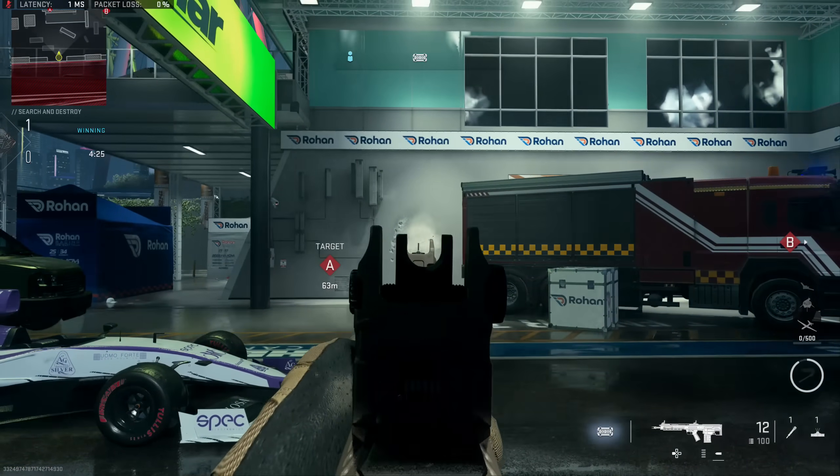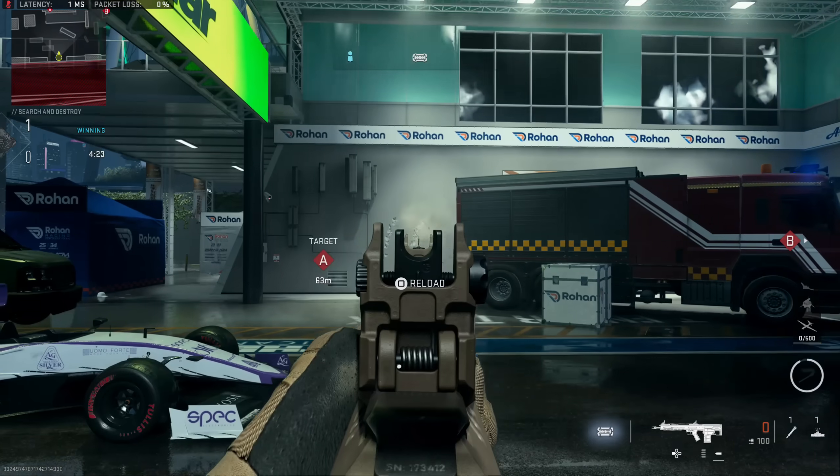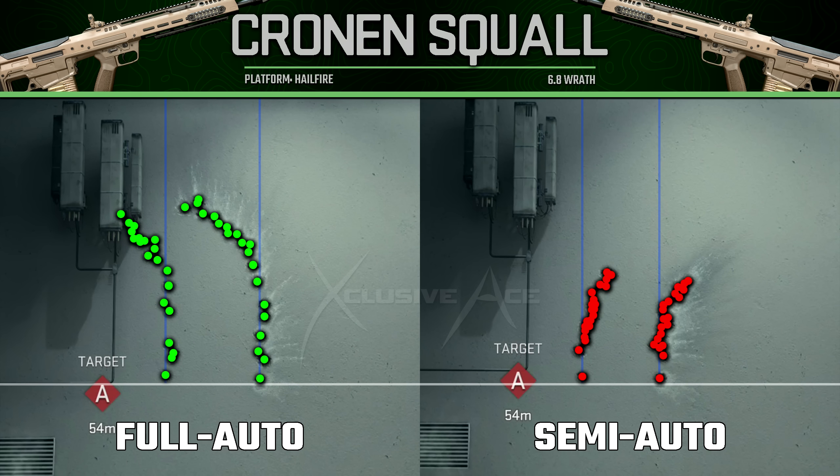Now let's look at the recoil comparison. In full auto it kicks pretty much straight upwards for the first several bullets and then starts to curve a little bit to the left. In semi-auto there is a bit of a gap between the first and second shot fired that you definitely want to be aware of, and it actually kicks a little bit to the right rather than the left. The total recoil magnitude is also significantly reduced in semi-auto, largely due to the lower fire rate cap.